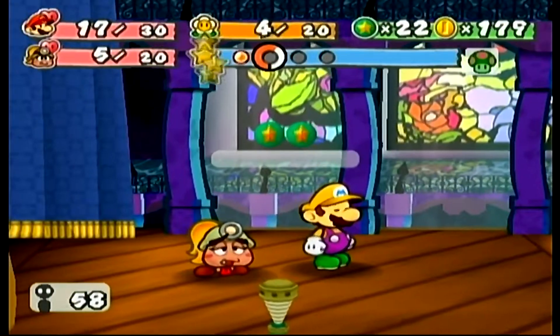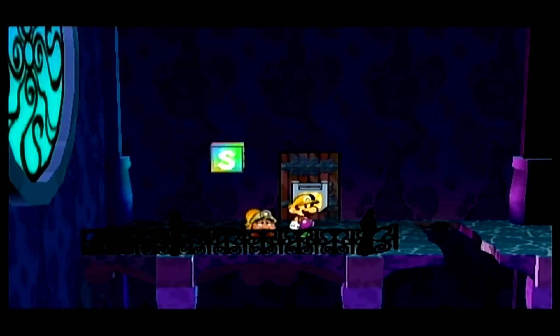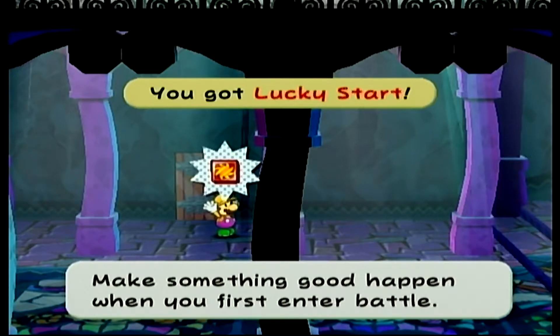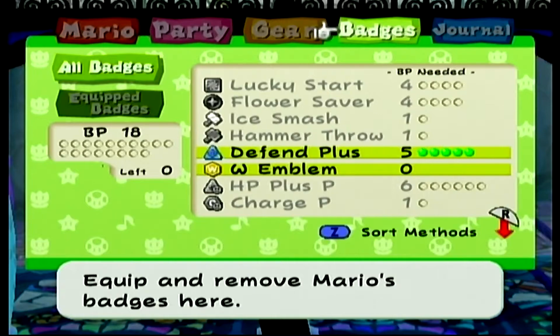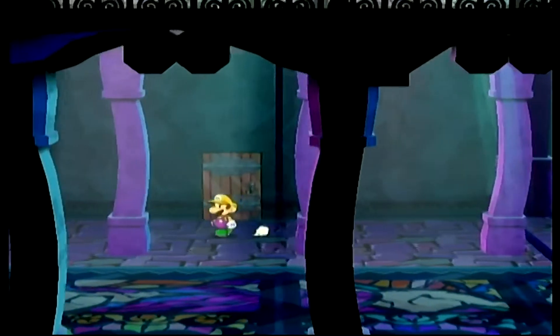20 experience points! Really, we didn't have to go up against Atomic Boo — it's just that I wanted to, to get rid of all these boos and to get this badge and some experience points. Lucky Star — make something good happen when you first enter battle. I don't think I've ever used that badge to be honest, so I don't know what it does. Anyway, in the next episode we are gonna get back to that one locked door and see what's behind it. Until then, see you guys on the next episode.